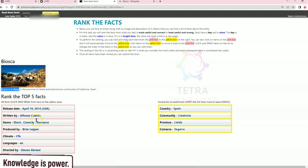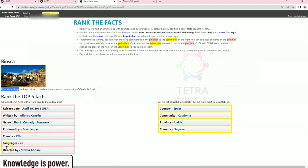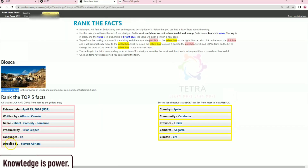Our task is to select the top five facts. We have selected four, so let's move through the Wikipedia page. Look for: area total, population, climate, website, and total density. You can choose climate, then after climate there is a website and total density. Now we can see that some facts like release date, written by, produced by, language, and directed by are not relevant to Biosca — those belong to another entity. We have selected five; just submit and check if we are right or wrong.